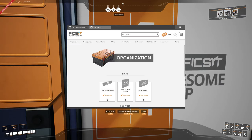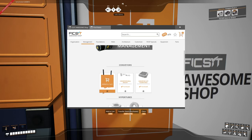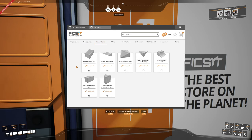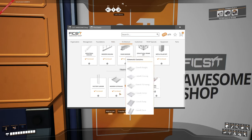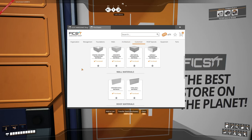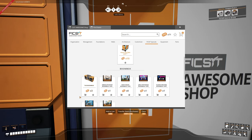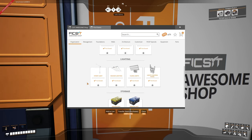We also have a new conveyor ceiling mount, which is fantastic. Let's add that to the cart. Is there anything else we want? We have all the foundations unlocked, all the walls. Oh, we can get the stairs and the industrial walkways. Nice. The customizer — we have everything unlocked. Fix-it specials — I suppose we'll grab the cart and the boombox. Let's get those two unlocked as well.